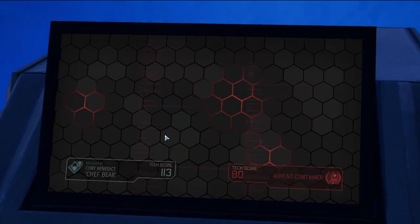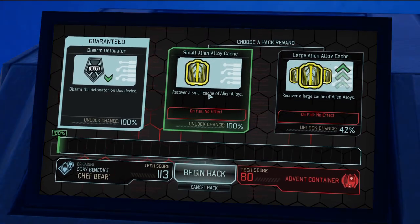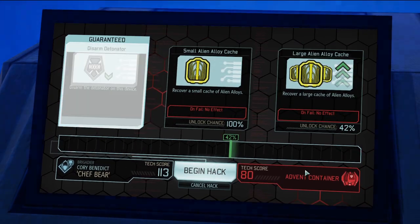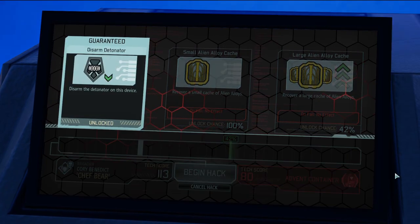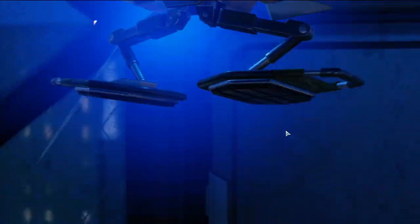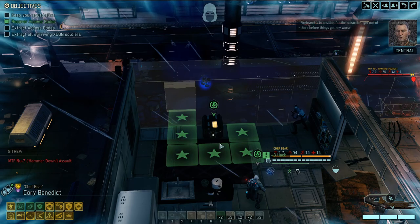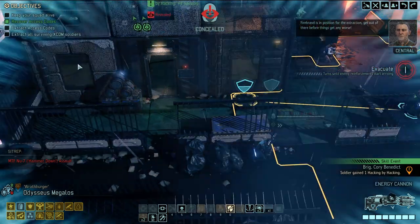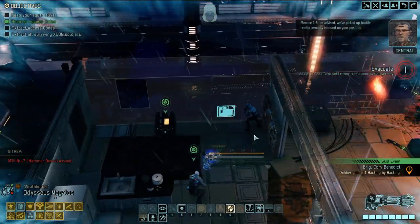Chef Bear, get to nerd on! 113 versus 80 - we have a 100% chance of getting small alloys, 42% chance of getting more alloys. Go big or go home, right? Oh, we should have gone home - oh well, we still disarmed the detonator and that's the important part. If it were Illyrium Crystals that would have taken the guarantee, but we have alloys. Get out of there before things get any worse. Menace 1-5, be advised: hostile reinforcements inbound on your position.